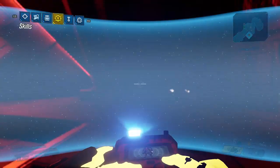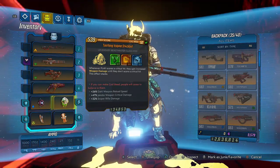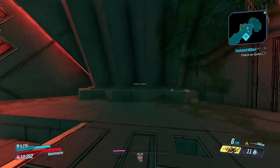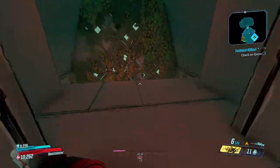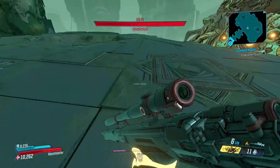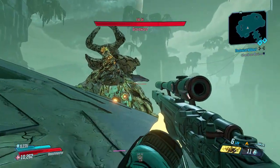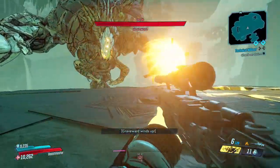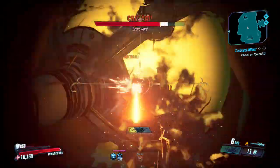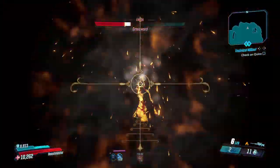Here we are at Grave Ward, rocking a crit build. We got our Stack Bot here - 47 Jakobs weapon critical hit damage and 32% sniper rifle damage, a solid 79% buff to our Wedding Invitation. Here's a quick look at the build. Best case scenario we should be able to burn this man pretty easily. I'm pretty surprised - they made this gun absolutely insanely good, like dumb strong. If you hit crits with this thing it's gonna wreck face. That's a lot of damage.